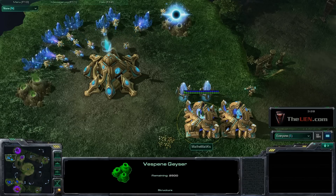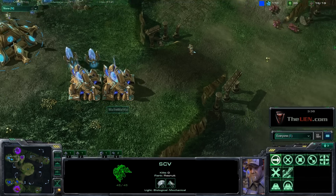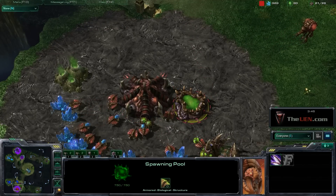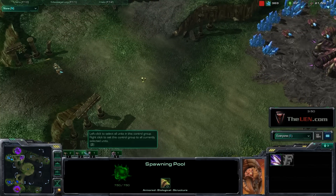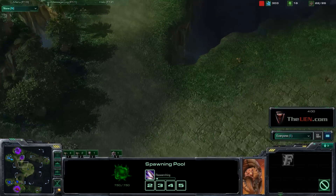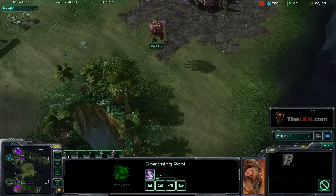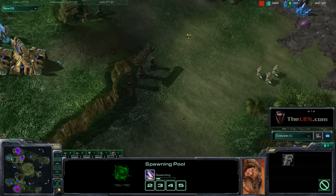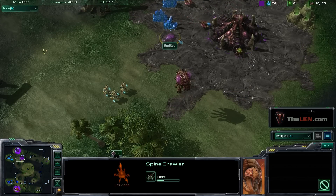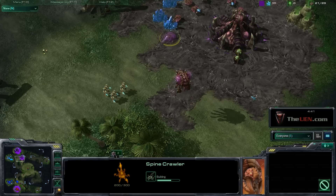We didn't scout the double gate so we don't know exactly what's up, but I'm deciding to go for speedlings and get them pretty quickly to leverage the map positioning. On Tempest it's really difficult — you have this joint defense right outside your ramp and then another joint defense out in front of both expansions, but it's very large and you can get in and around it quickly. So if they're defending over here I can attack the Protoss or backdoor into the Zerg.